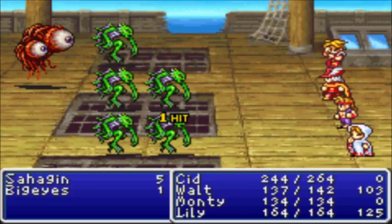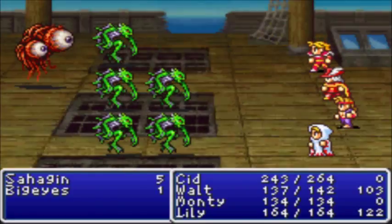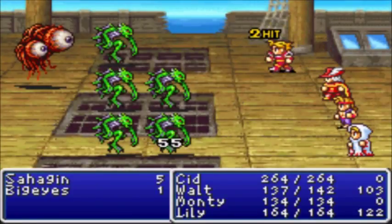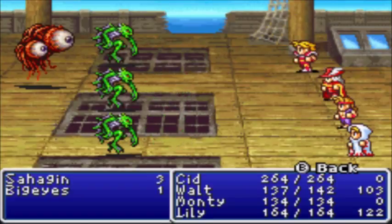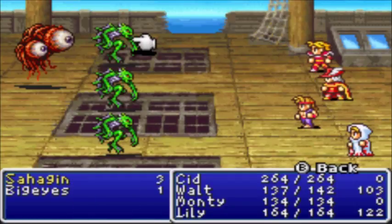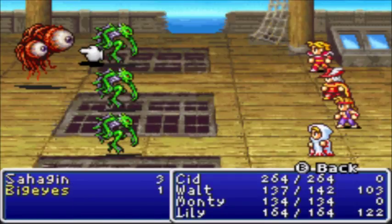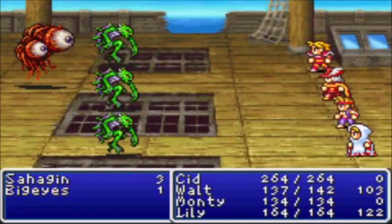I want to mention something I've noticed — that enemy Big Eyes is using an ability called Gaze, which paralyzes. If you're paralyzed, you can't move and someone else has to break you out of it. But Gaze only lasts for combat — the second you get out of the fight, it's gone.